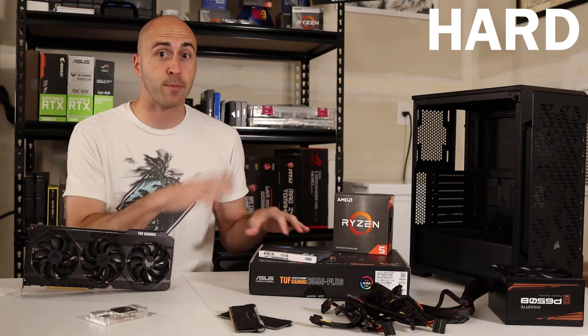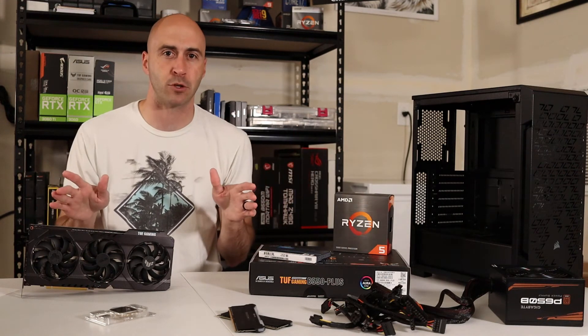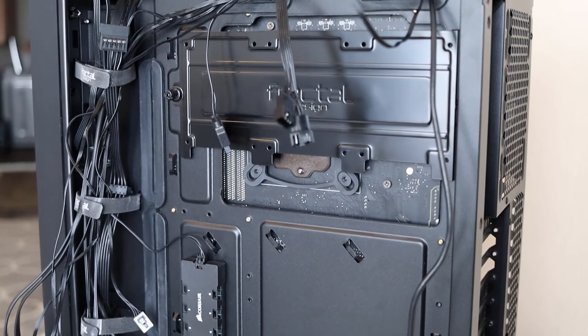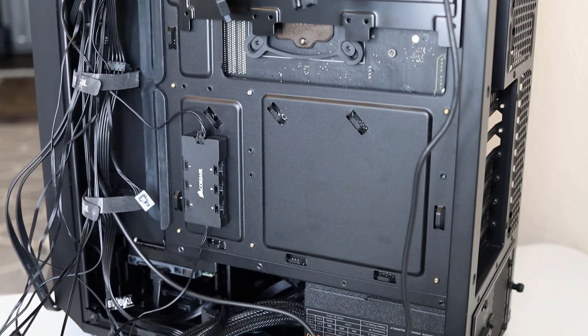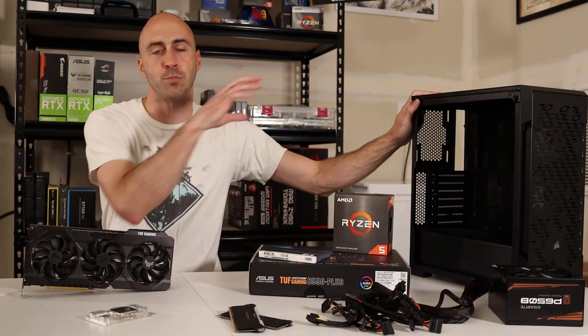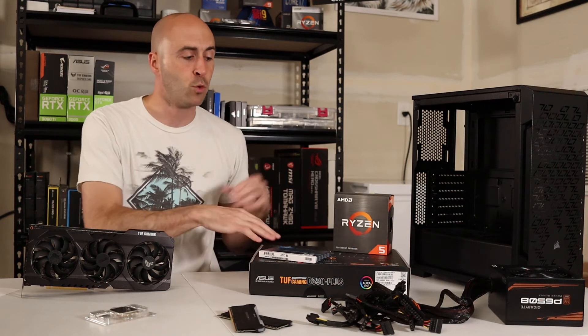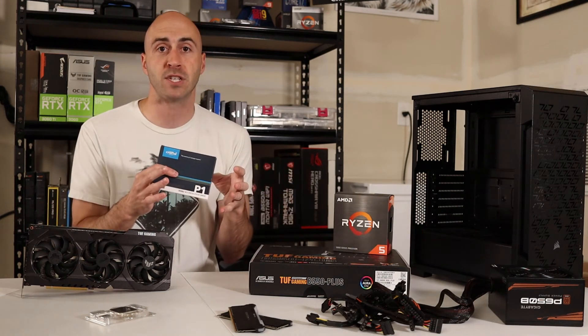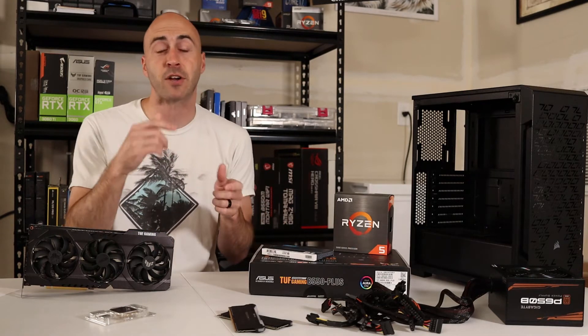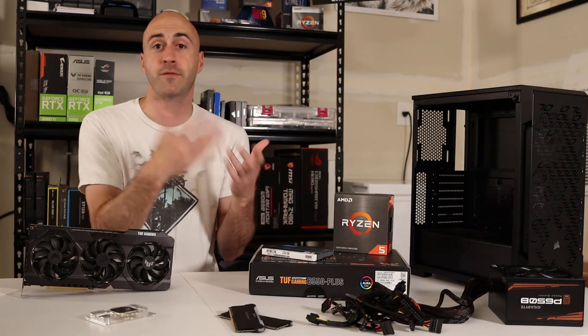Moving on to the hard category — the most complicated upgrades are a motherboard, a case, or a power supply. A power supply requires completely disassembling your PC and redoing all the cable routing, which is especially tough if you didn't build it yourself. Cases are similar since you're pulling everything out and reinstalling it. A motherboard swap is particularly tricky because Windows maps itself to your motherboard, so swapping it will likely deactivate Windows — you'll need to re-enter your CD key or buy a new license depending on your version.